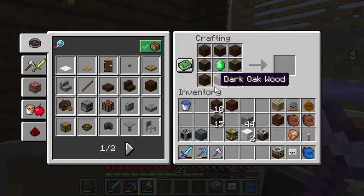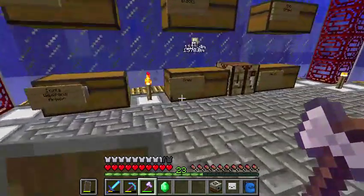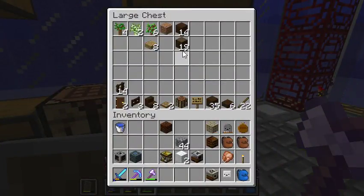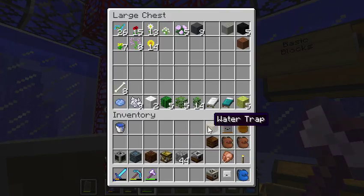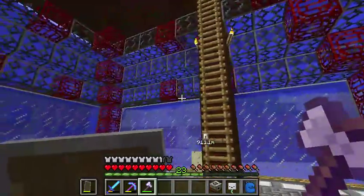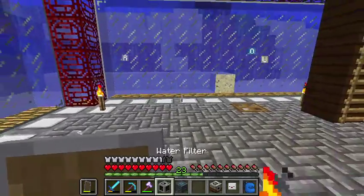Does it have to be a certain type of wood — that is the question. Because it looks like it's all jungle wood and stuff. It just might be the case that I can't make it. Let's back up and throw all the wood in here, put the white wool up, put the cobblestone up. Water filter, water — I think the well should have no problems with it down here.